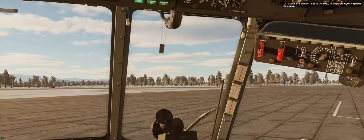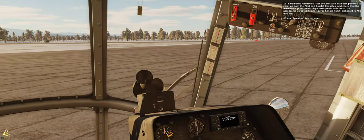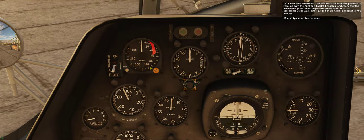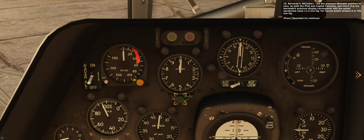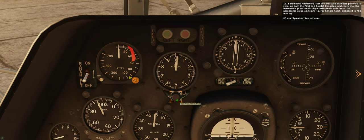Step 17: COMP SYS switch — set to 1 to align the gyromagnetic compass. Step 19: Barometric altimeters — set the pressure altimeter pointers to zero on both the pilot and co-pilot consoles and check that the barometric pressure display corresponds with the actual aerodrome value, plus or minus 1.5 mercury millimeters. For Senaki Kolki airbase it is 760 millimeters.